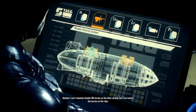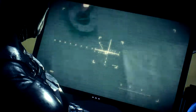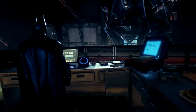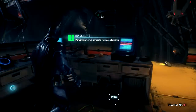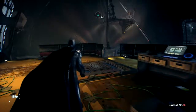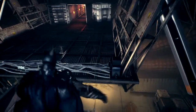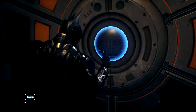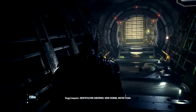I can't remotely disable the turrets on the other airship, but I can control the turrets on this ship. That's the weapons dealt with — Scarecrow's next. So now I presumably have to go back where I came and jump through that glass window again. Actually, let's not — let's use the door because we have the fingerprints now. Using the brain — identification confirmed. Good evening. Good evening, computer.